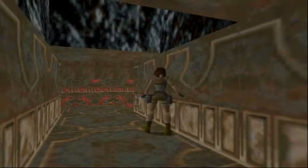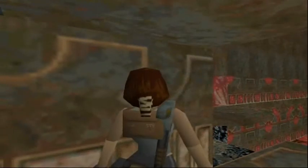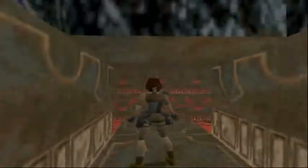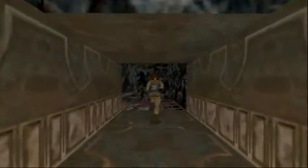Going through that secret brings us to the other side, so we don't have to go back. As you'll notice, there are teeth coming out — that's the teeth gate. So luckily, it will put us on the other side.